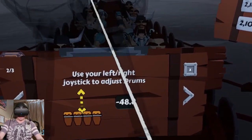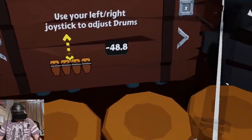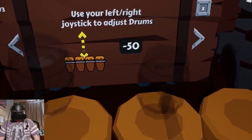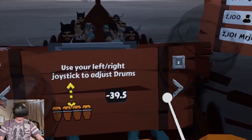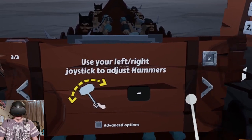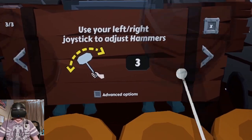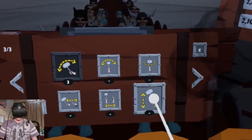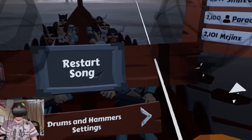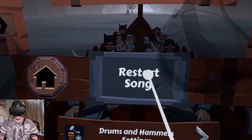Let me get into a position here — I don't want to hit my table. Is that about right? Maybe about there. We can adjust the hammer as well — okay, that's cool. And we've got some advanced options here. Lots of configuration here with the drums — pretty cool. Okay, I'm going to try that again, guys. Restart the song. What are the cymbals for?